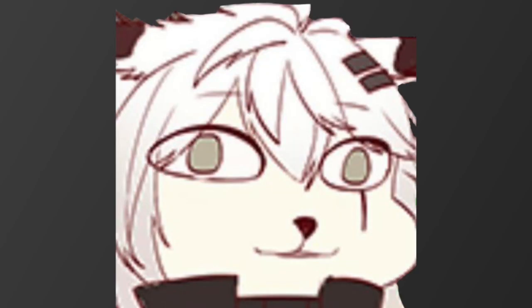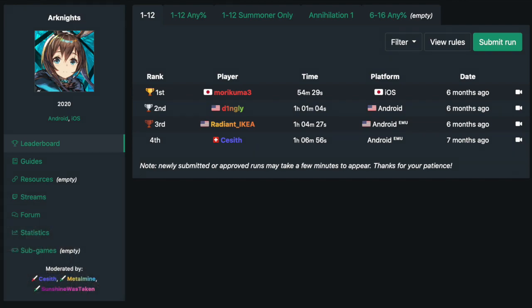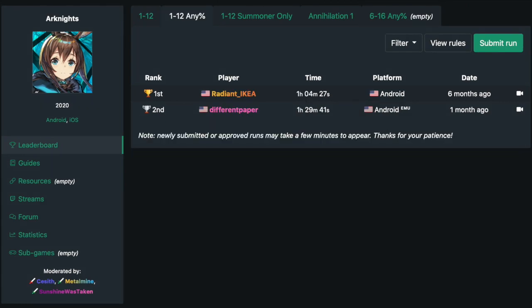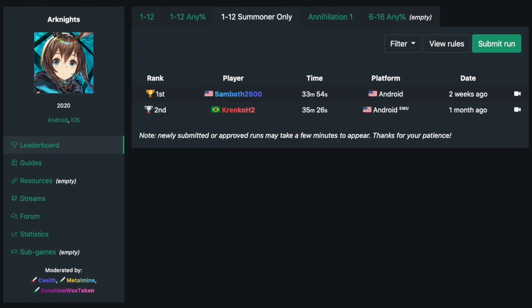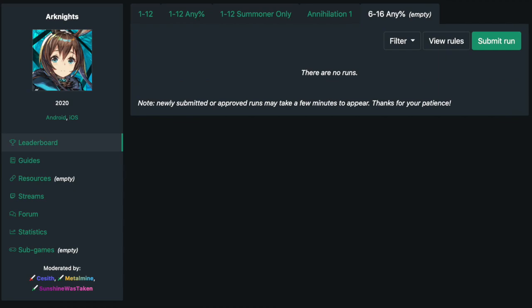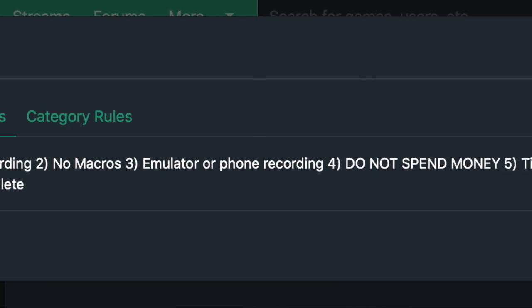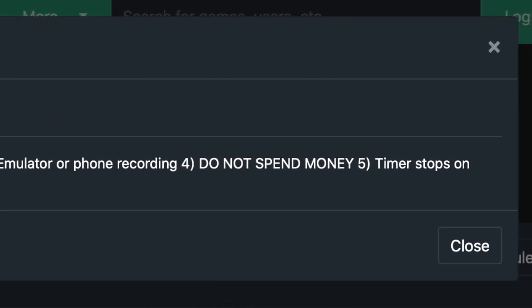And now the most random one for last. There are real actual speedrun categories for Arknights on speedrun.com — those being 1-12, 1-12 any percent, 1-12 summoners only (main account allowed), beating Annihilation 1 in a new F2P account, and the worst one of them all: starting from 0-1, beat 6-16 any percent. It has to be a new F2P account like the others, except summoners only.